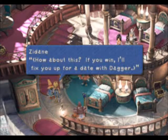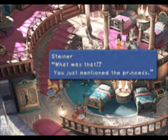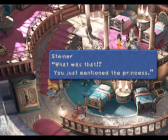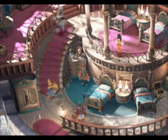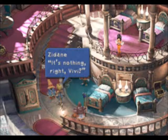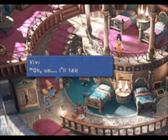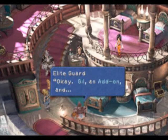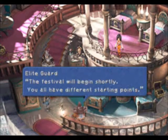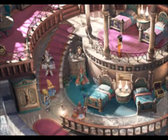'How about this? If you win, I'll fix you up a date with Dagger.' 'Me and the princess?' 'Shh! Keep it down!' 'What was that? You just mentioned the princess.' The guy is like, 'I'm gonna big-swap you.' 'What evil deeds are you planning now?' 'It's nothing, right, Vivi?' 'Y-yeah.' 'So, what would you like for your reward?' 'I'll take a card.' 'Okay, Gil, an add-on, and a card.' The festival will begin shortly. Zidane starts in the theater district, Freya in the industrial district, and Vivi in the business district.